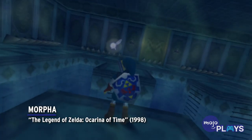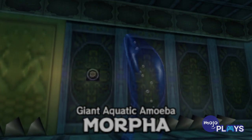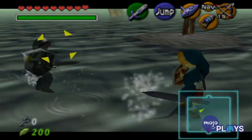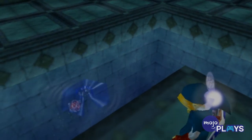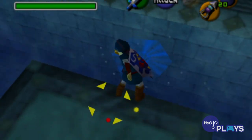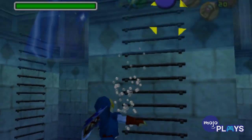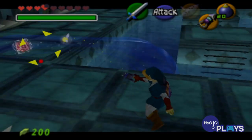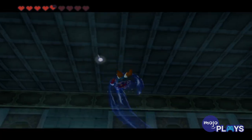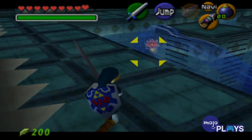Morpha, The Legend of Zelda: Ocarina of Time. After the Dark Link fight, we were expecting the tough water temple to end with an intimidating boss battle. What we got was basically a sentient swimming pool. Aside from water with a nucleus inside being just about the lamest design Nintendo could have gone with, the fight isn't that special either. All you have to do is grab the nucleus with the hookshot and wail on it. You don't even have to get close to the pool — just stand to the side and wait for your moment. The water temple is notorious amongst Zelda fans, but there's a reason that, within its notoriety, no one ever talks about the snoozefest of a boss.